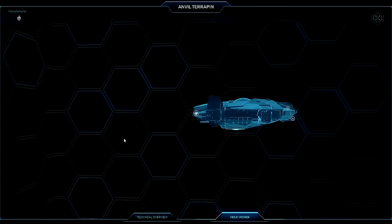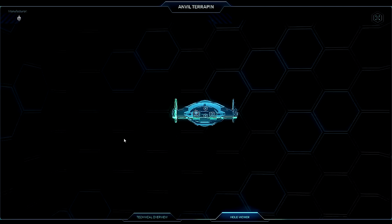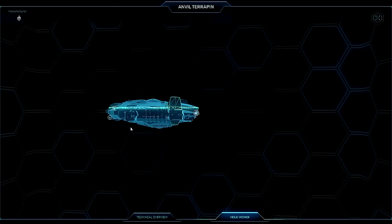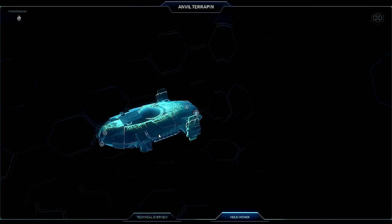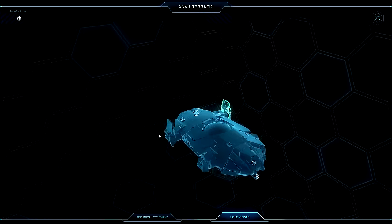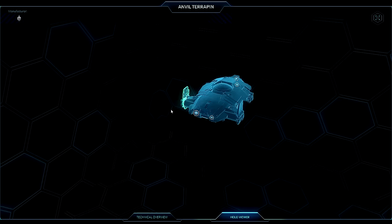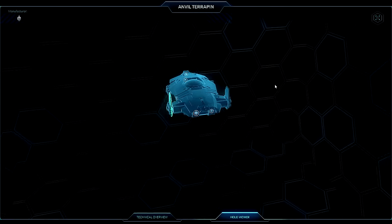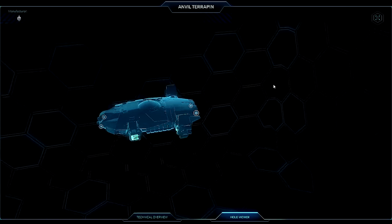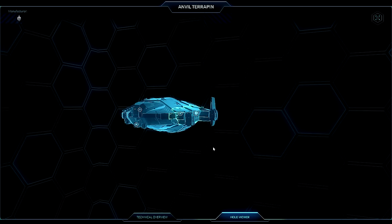Its intended roles: it's got two crew positions, although apparently one pilot can make good use of the ship. It is more of a tank. Its common uses are for scanning and exploration. In fact, it looks to be positioned by CIG as the dedicated premier explorer ship, in the same way the Prospector was a dedicated mining ship, although I do think there are other roles for the ship.